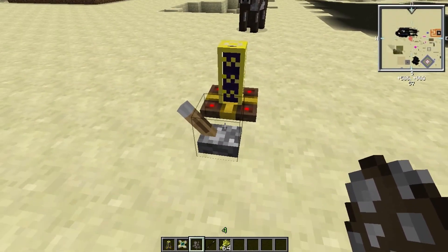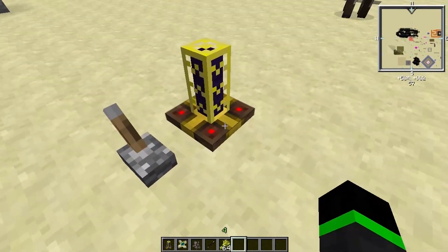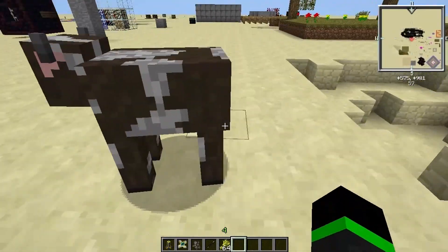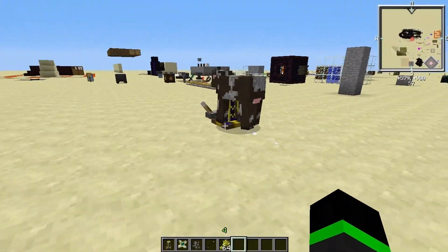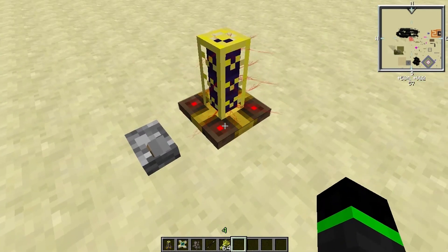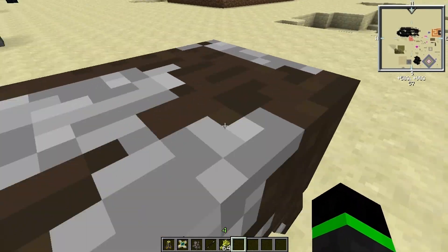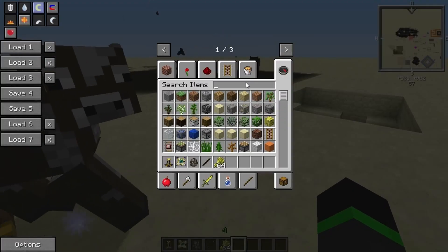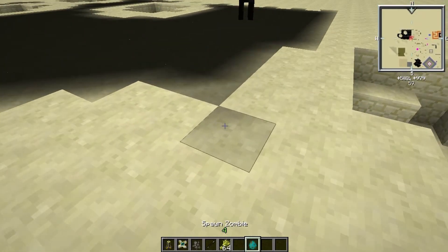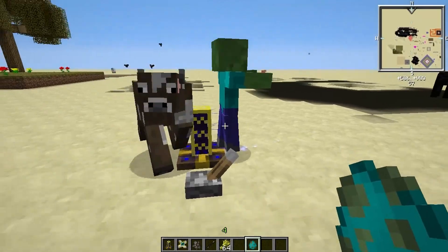What it does is move mobs — it can push or pull them. As you can see, the mob gets sucked in. When I change the mode by right-clicking on it, it reverses direction. This works with zombies too.